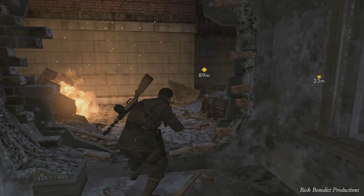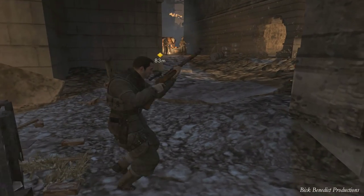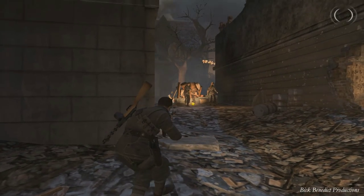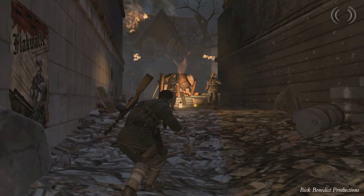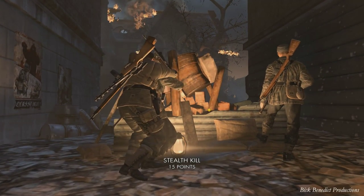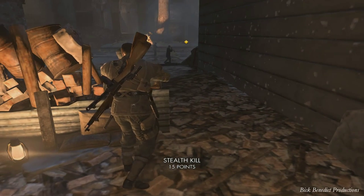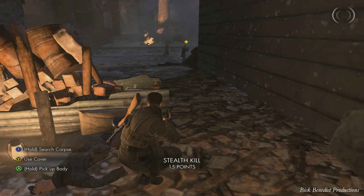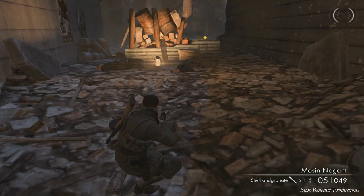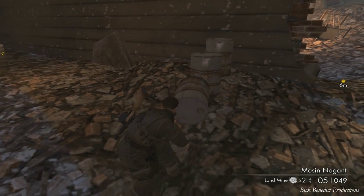Once you come up here, here's the bad thing: if you run past the checkpoint — and I'm not sure exactly where the tripwire point is — what's going to happen is you'll save the fact that these guys are aggroed. Then every time you reset, they're going to be walking around looking for you. So it's highly advantageous to creep through that house right there and then secure the checkpoint.